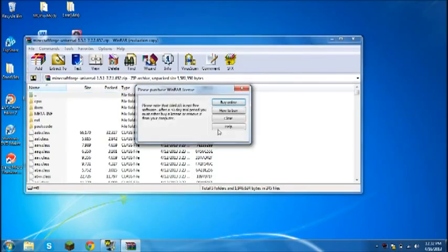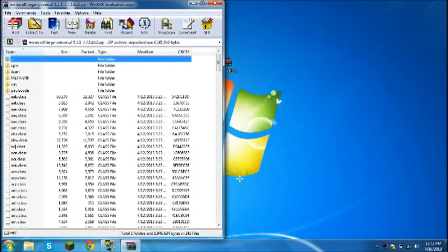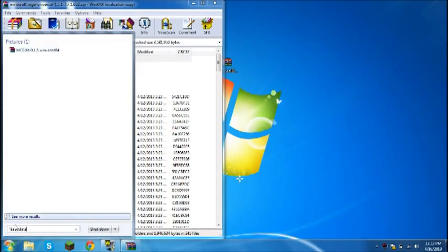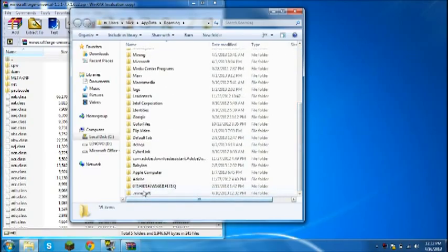Go ahead and open up that Forge file and drag it off to the side. Open up your Start menu and type in %appdata% and hit Enter. Your .minecraft folder is going to be at the top — mine is down here, I don't know why.